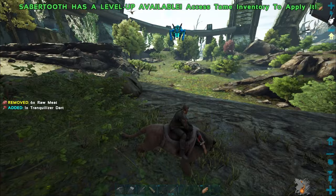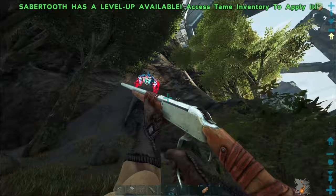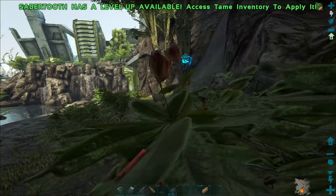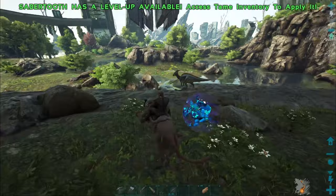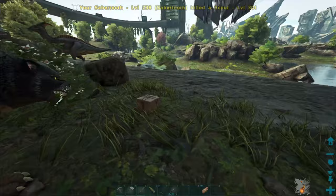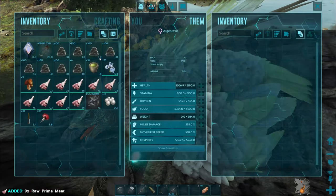Let's put some regular bullets in this thing and try to pop him real quick - he's just gonna keep causing us problems. These things drop blueprints too, though I can't remember what the scout's for. We'll pick his blueprint up. Let's go ahead and get our prime meat out and throw it in the bird. Level 150 female - what's the other one around here? There was another 150 but there it is - another female. Dang it, no breeding those at least right now.